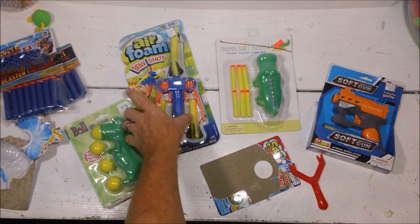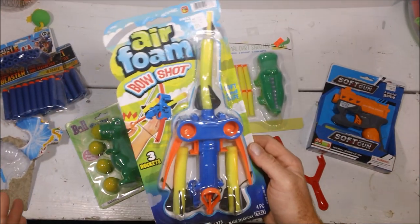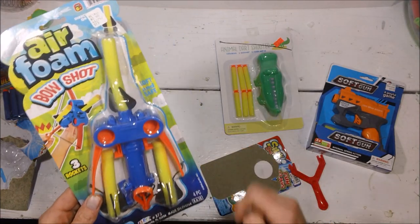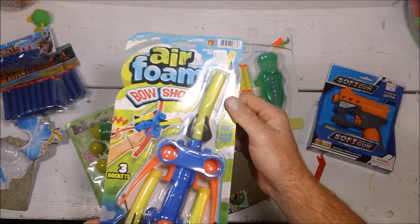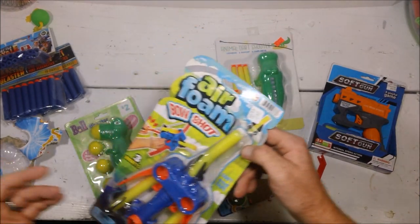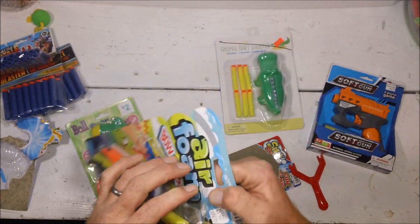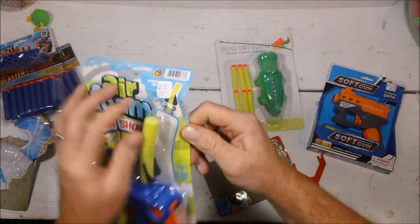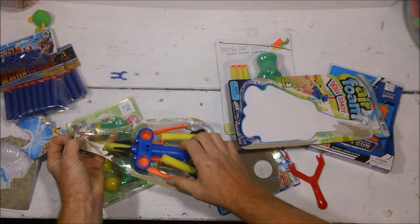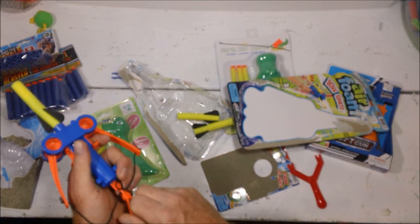Back to JaRu — Air Foam Bow Shot. Okay, promising. The arrow's already bent in the package. This was $2.50 at local Roses, which is a Variety Wholesalers — the store might be named differently in your area, but it's Roses in my area. It's basically cheap stuff overall, good buys on some name brand stuff, but mostly cheap stuff.